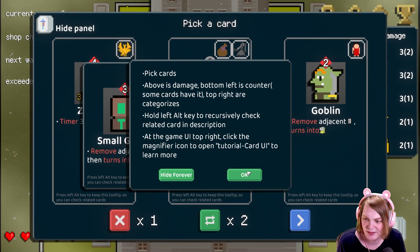Above is damage, below is counter, front is counter. Some cards in the top right are categorized. Hold left alt to check related cards in description. At the game UI top right, the icon opens the tutorial card UI to learn more.